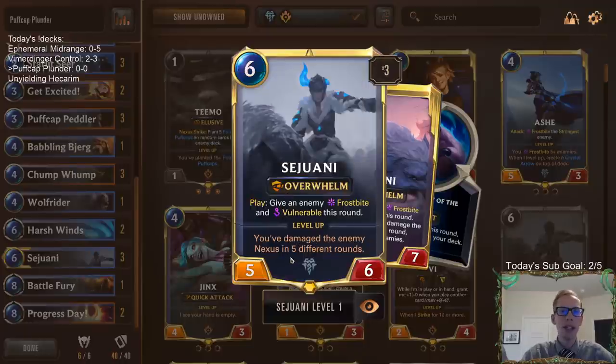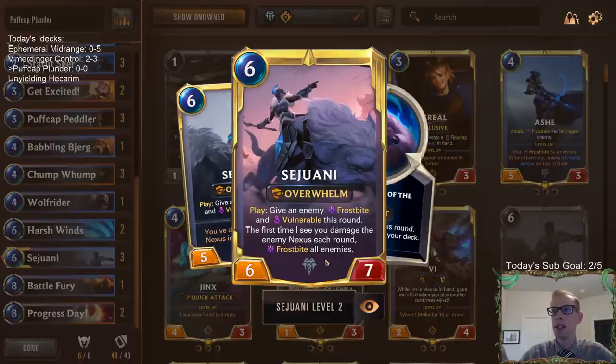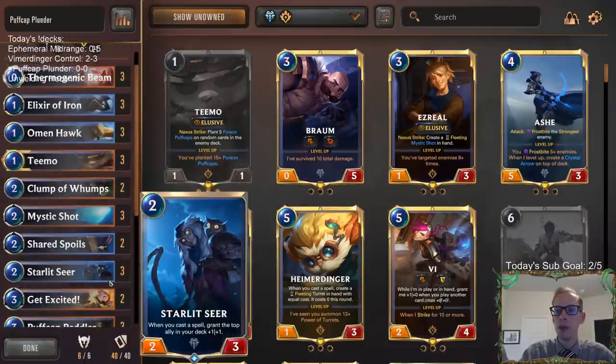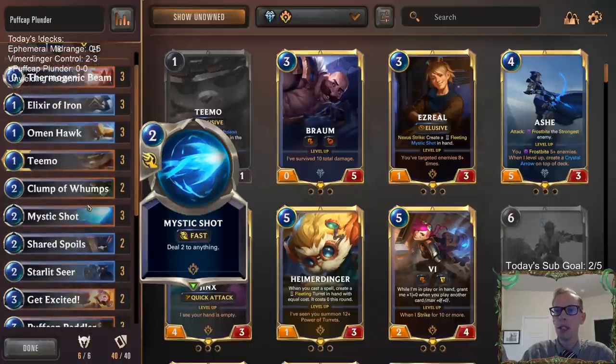The most important thing of course is Sejuani, because we want to damage the enemy nexus in five different rounds — each round they draw a puff cap, that counts. Also, whenever we damage the enemy nexus for the first time each round, frostbite all enemies. So even before we attack, if they draw a puff cap it'll frostbite all their enemies and we can just attack in. Wolf Rider is our other plunder card to gain a mana gem. Starlet Seer is really an all-star in this deck, especially when we create all these mushroom clouds with Clump of Wumps and Chump Wump, giving us a bunch of cheap spells for Starlet Seer to grow things on top of our deck.